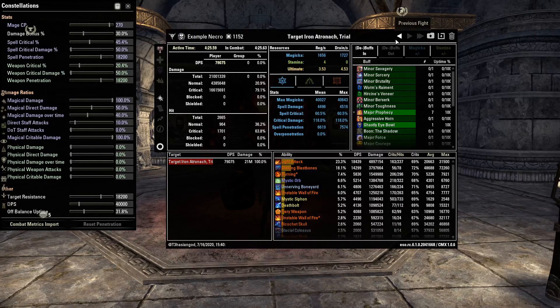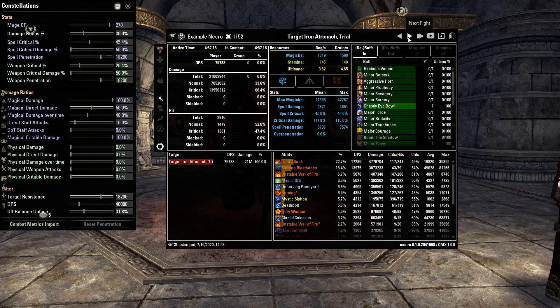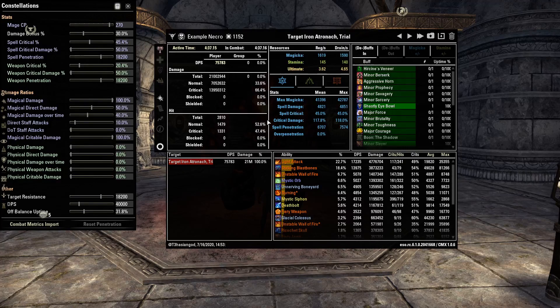So you can see that running Spell Strategist or Mother's Sorrow is going to be a little weaker compared to running Medusa. The difference is 79.1k compared to 75.8k — just over 3.5k DPS. Of course, this is only a handful of parses with some crit RNG to consider. But even with that in mind, I would say Medusa is definitely a set worth farming if they don't make any other changes. You do need Transmute Stones to transmute the jewelry, but I would hold on to any Medusa sets you have — it looks like a pretty strong set going into the next DLC.